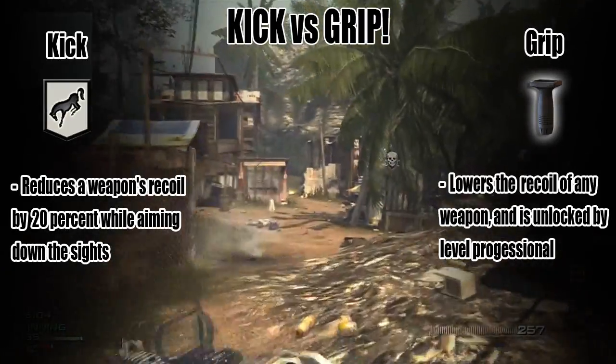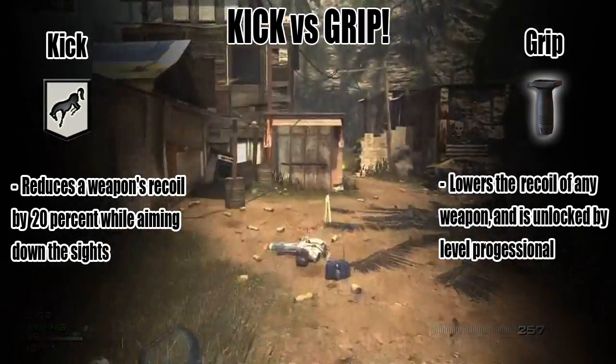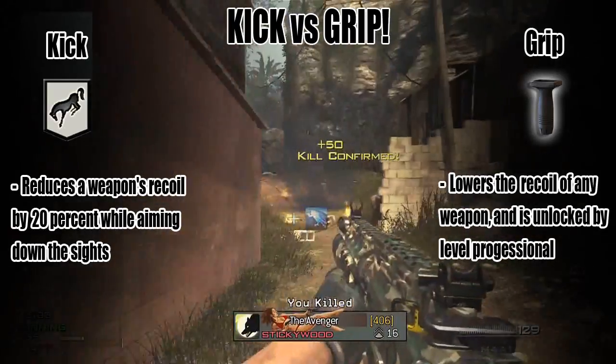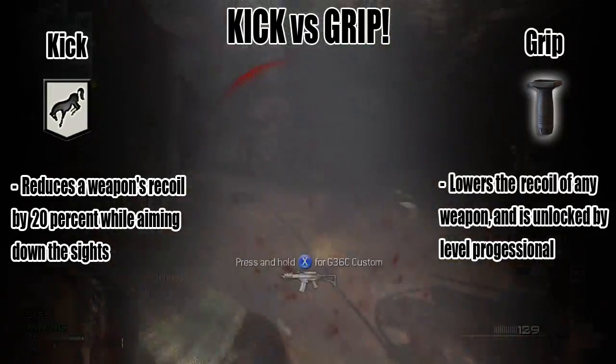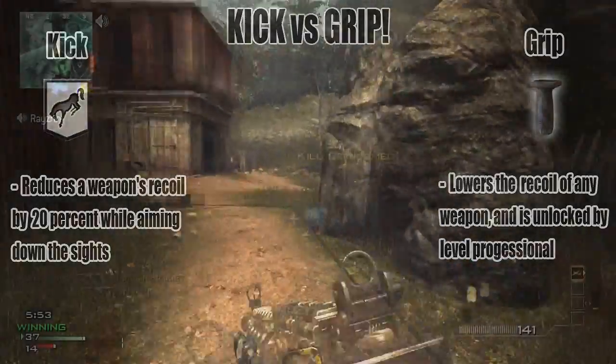And as you can see here, grip. What grip basically does is it also lowers the recoil of any weapon. We're not 100% sure on how much percent it'll lower the recoil, but it definitely is a significant amount. And I'll be showing you guys that next.